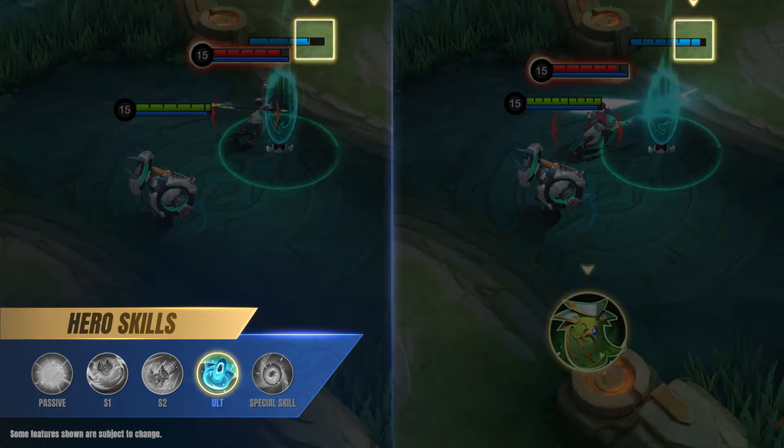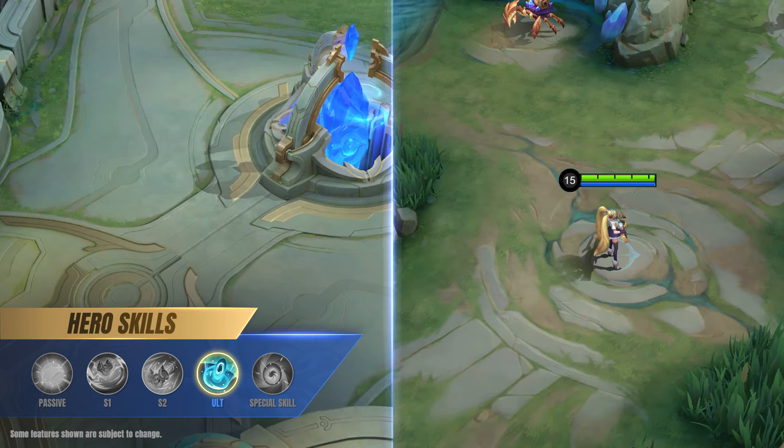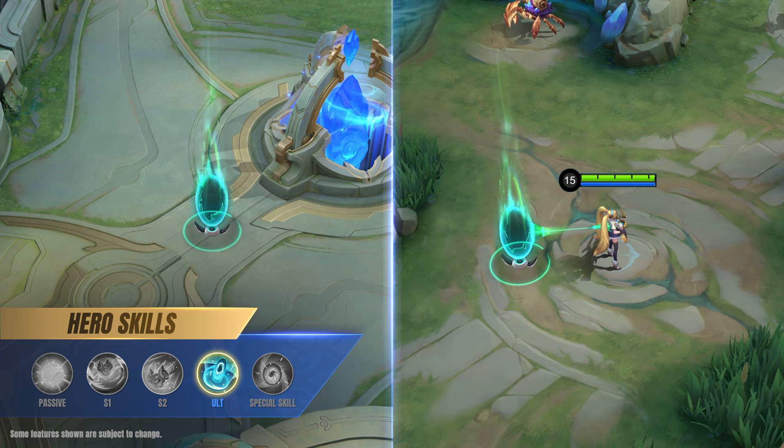The main portal inherits a percentage of Chip's HP. At the same time, connecting portals will be created next to allied heroes and behind the allied base.